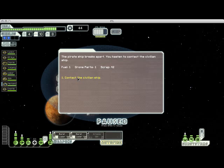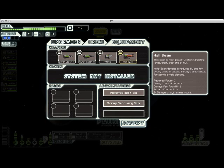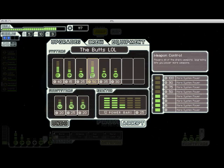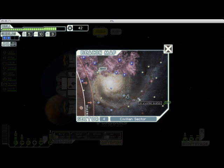We get quite a bit of scrap and a free weapon — the hull beam. I will certainly take that. We got some scrap and the hull beam. I'll show this off almost immediately because I have 117 scrap, which is enough to buy one more blip of reactor power. We're not quite to the point where I can use all the weapons I want to, but we're getting there. Next fight we get into, I'll show off the hull beam.